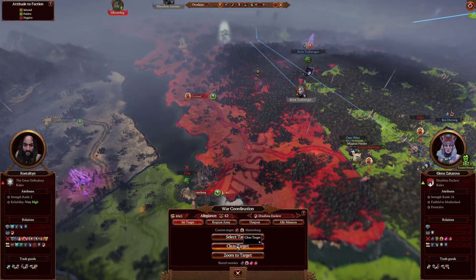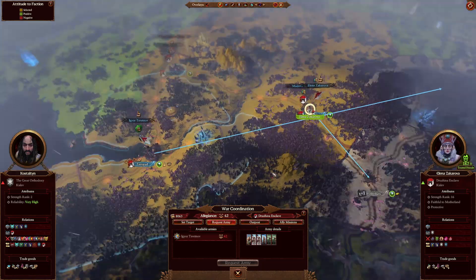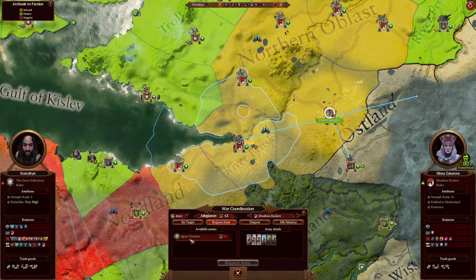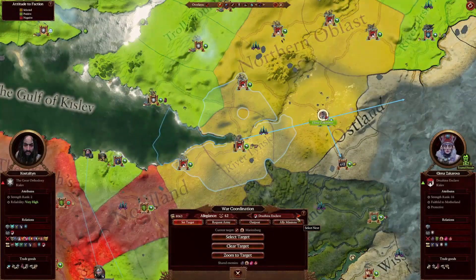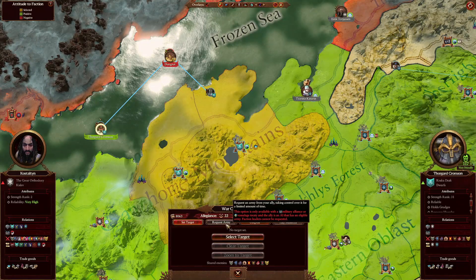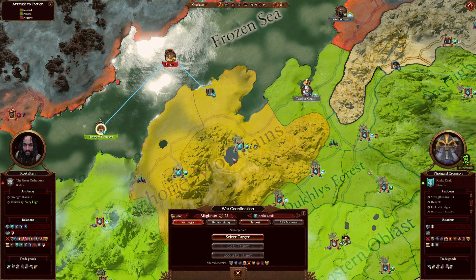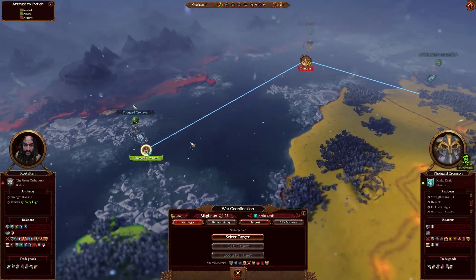You can also request an army for 62 allegiance points. You can choose one or more armies to become yours. In this case, you cannot choose the army of the faction leader, which is Elena Zakorova, but you can pick Igor's army for 62 allegiance points. However, if we look at our different allies, we're not allowed to do that because you need specifically a military alliance to be able to request armies.